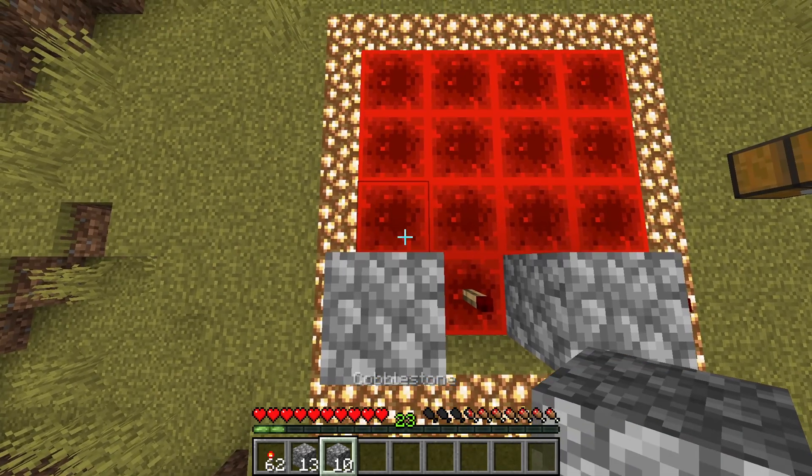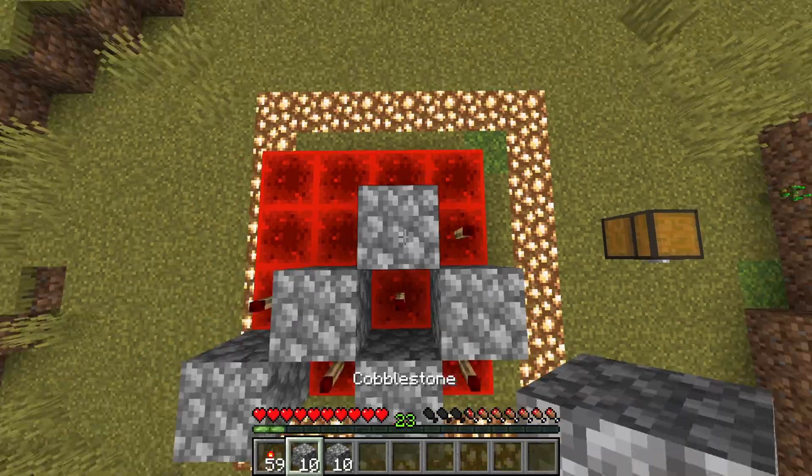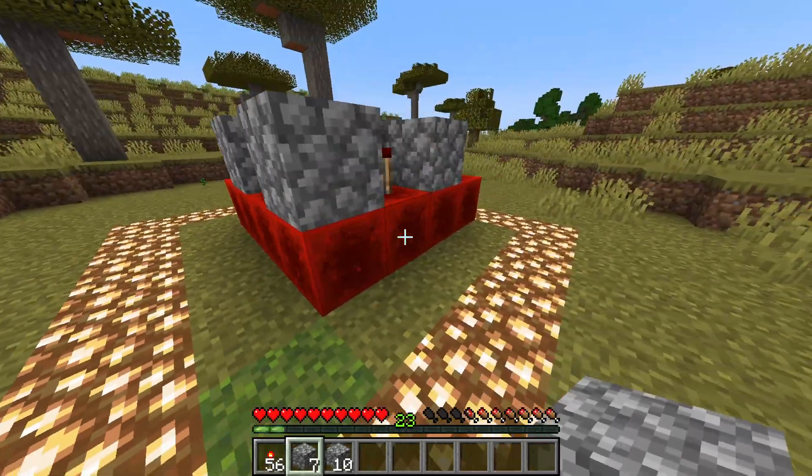The important thing to remember is you need to swap rock stacks every time you place a new one. If you don't do that, then it could get loose later. And when you're done, it should look something like this.